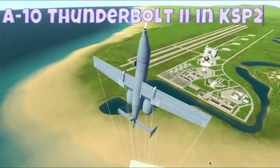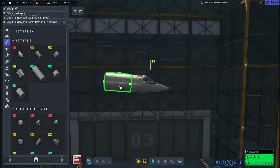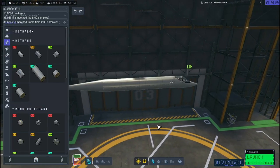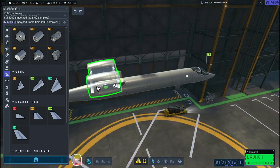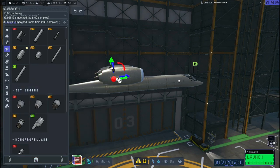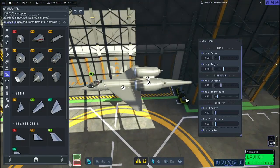Today we're going to be building the A-10 Thunderbolt 2 in Kerbal Space Program 2. We're going to start out with the Mark 1 cockpit, not the inline one, like it seems like most people use, including myself, in my KSP-1 A-10 videos. Check those out. I'm using it because it just seems like it works better in KSP-2 as the A-10's cockpit if you angle it down a little bit.